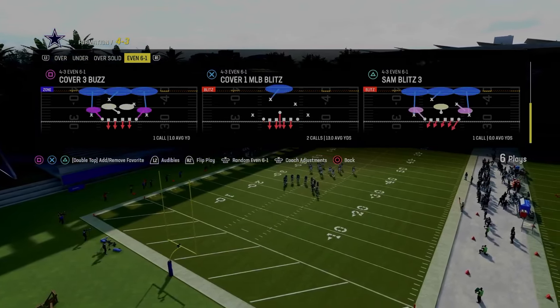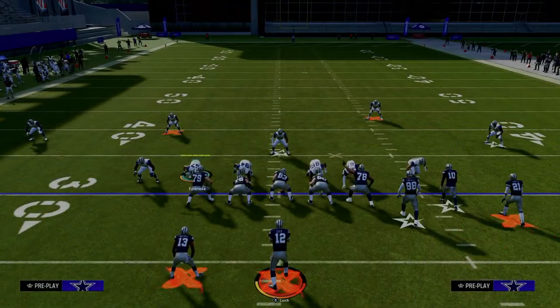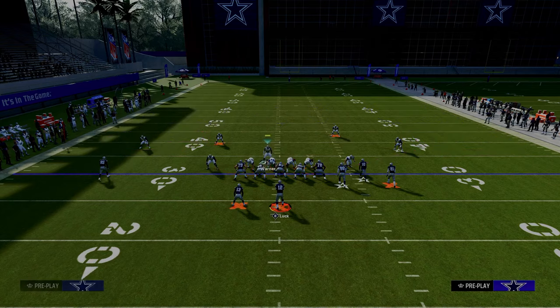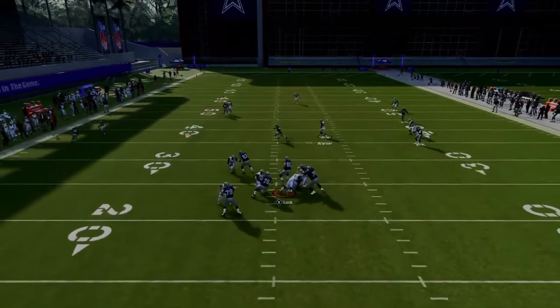We're going to be calling this play Sam Blitz 3. We have auto flip off and we're going to go ahead and flip this play - I think it makes the blitz a little bit better. What we're going to do for the setup is we're going to pinch our defensive line and crash it to the left. We're going to stand about right here with our user, and what you're going to see is we're going to get this nice pressure around the edge every single time.